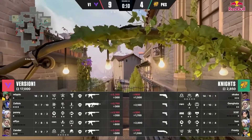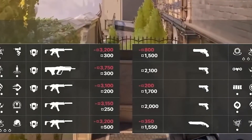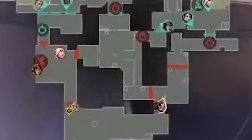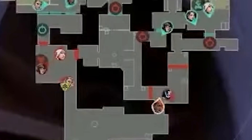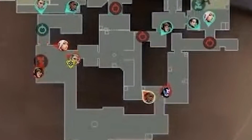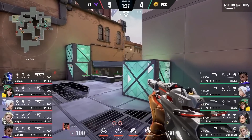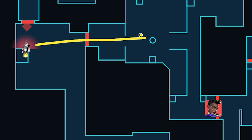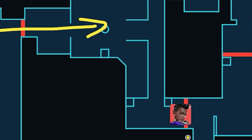It's round 14. Version 1 just won pistol, so they full-buy while Knights are on a save. V1 know that teams like to get aggressive on their save rounds, so they open with a passive default. This way, they'll be able to punish any Knights aggression by either fighting together or using that info to make the best macro decision. They have 3 towards B and 2 top mid. Xander is juggling tiles, not even mid — he doesn't want to risk peeking into 5 enemies. Plus, Whippy's turret at B lobby can see if any players push up mid, so Xander is looking to peek off the turret.